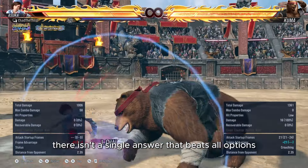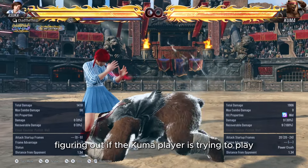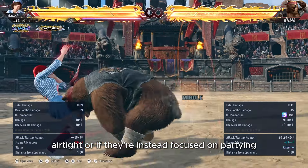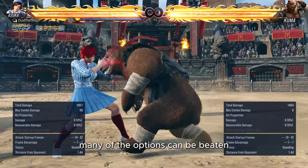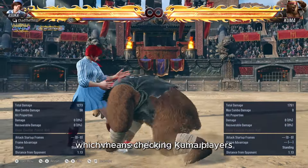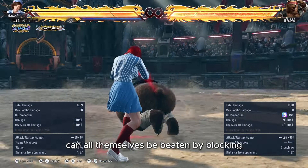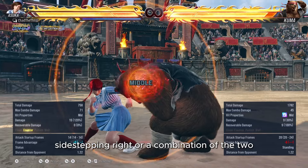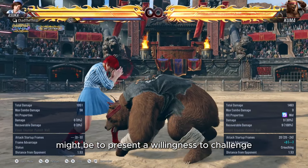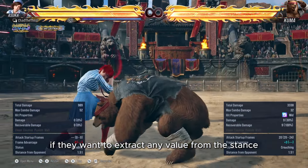As with all mixup stances, there isn't a single answer that beats all options. But in my opinion, the central question is figuring out if the Kuma player is trying to play airtight or if they're instead focused on parrying and knowledge-checking you to death. Many of the options can be beaten with a 12 or 13 frame mid, so checking Kuma players who are trying to get cute is an essential skill. However, the few options that can beat a 12-frame check can all themselves be beaten by blocking, sidestepping right, or a combination of the two. The key then might be to present a willingness to challenge the stance early on and thus force Kuma to go for riskier options if they want to extract any value from the stance.